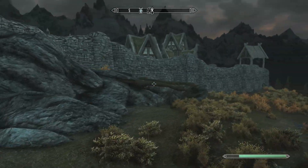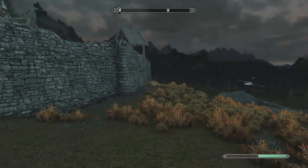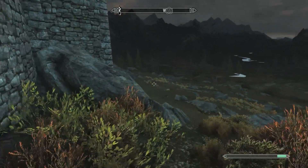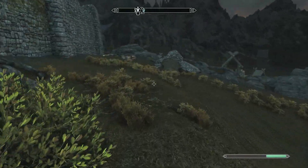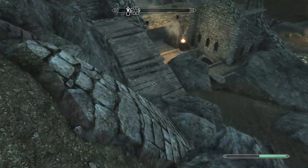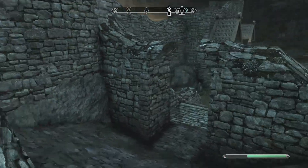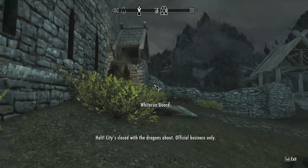These are ore veins. I can't do anything with them yet because I don't have a pickaxe, and I'll probably never mine them anyway since you can both find ore and buy it — that's more convenient. Here are the stairs finally. Let's go to our first hold.